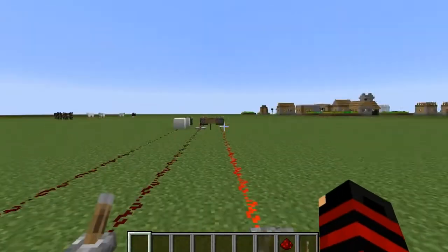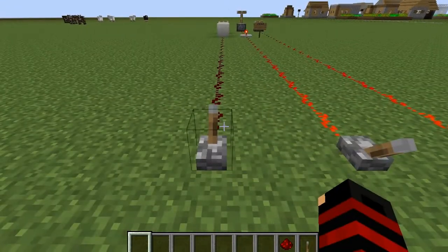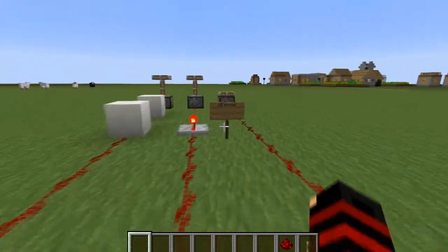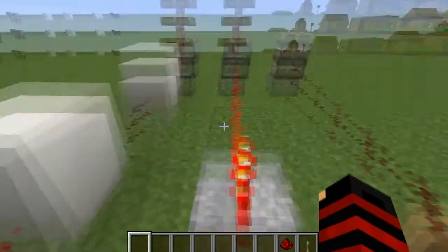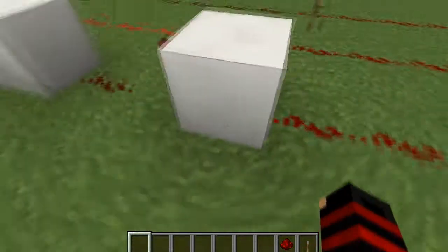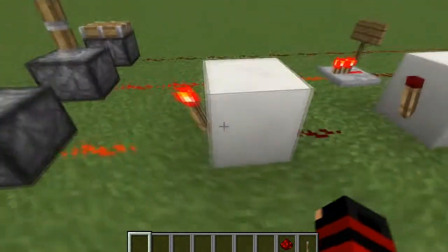As seen here, a redstone signal cannot travel longer than 15 blocks. However, as seen here, you can use a redstone repeater to kind of refresh the redstone signal, allowing it to travel yet another 15 blocks. And as seen here, you can also use redstone torches to prolong the redstone signal.